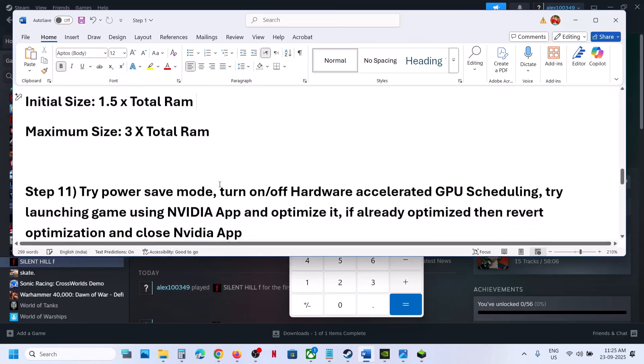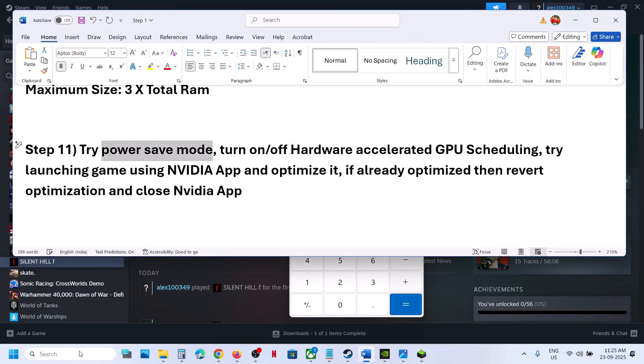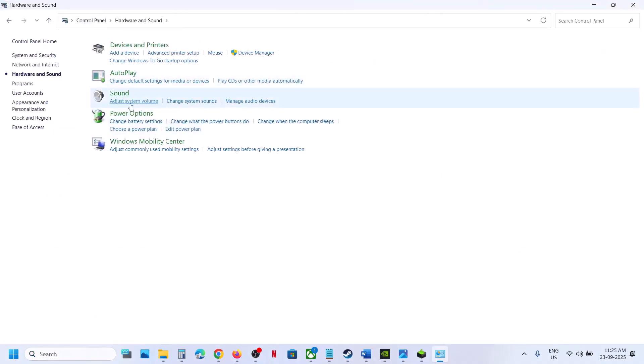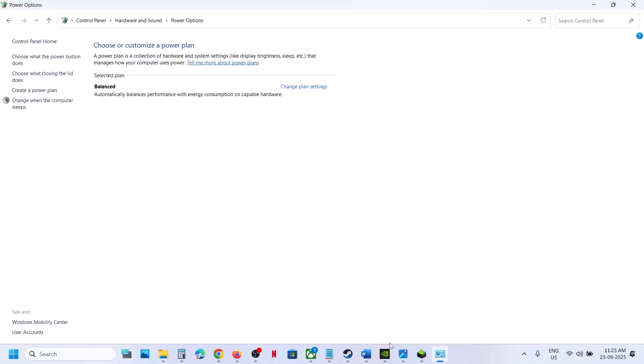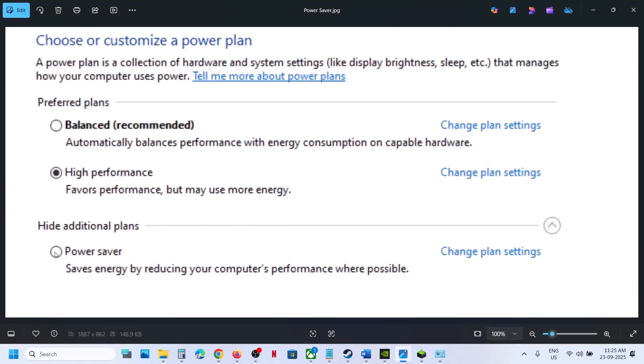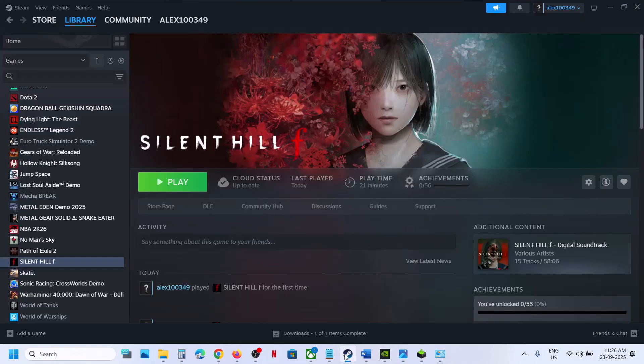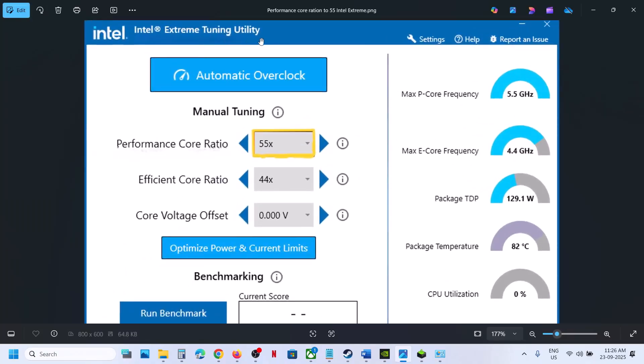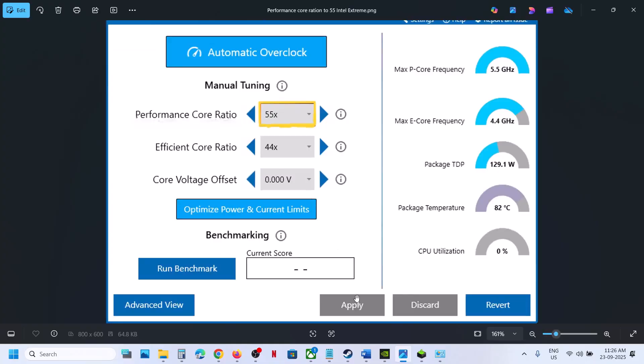The next step is to try Power Saver mode. Type in Control Panel in the Windows search box, go to Hardware and Sound, then Power Options. If you find Power Saver, select it and launch the game. You can also try Balanced and High Performance to see which works. If you're using Intel Extreme Tuning Utility, lower the performance score ratio to maybe 55, 54, or 53x, hit Apply, and relaunch the game.